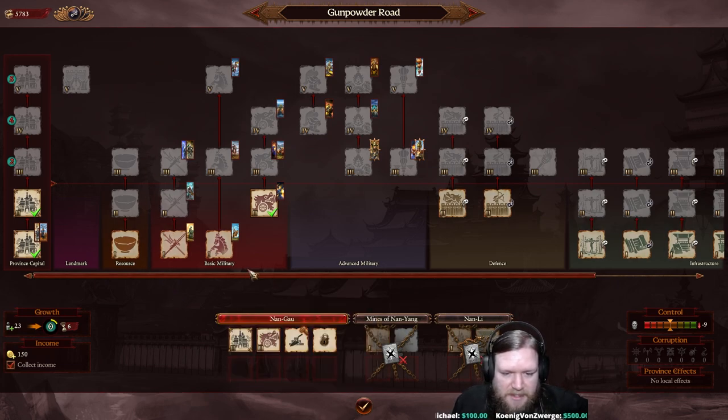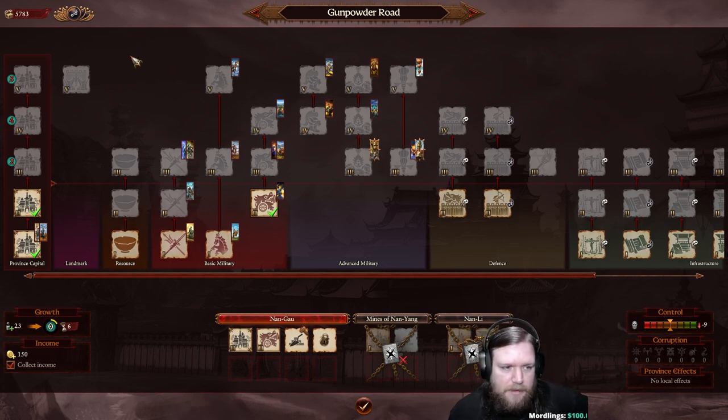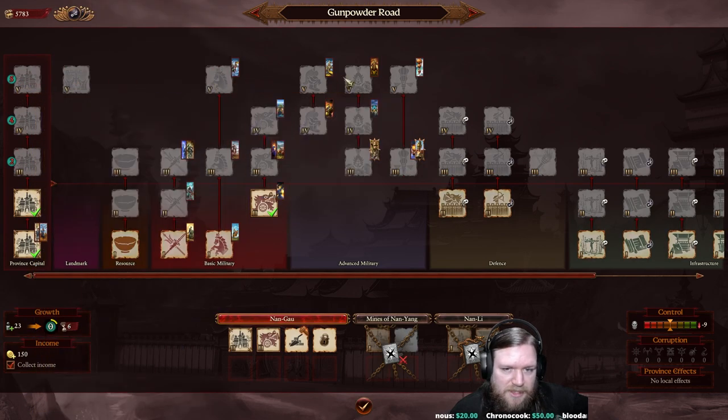After resources we have basic military, advanced military, defense, and infrastructure constructions, which are fairly standard between villages and cities. An important distinction: villages like the Mines of Nanyang can only reach level 3, so all level 4 or 5 buildings are unavailable to them. Only cities can upgrade to level 5 and access the most advanced buildings.